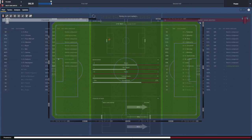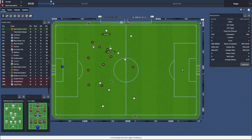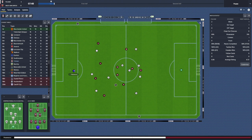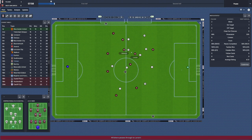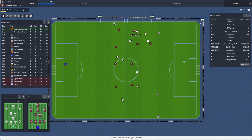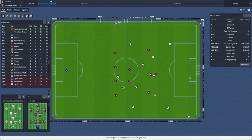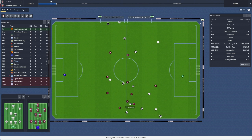Also, I forgot to mention - the board have given us some more money. We are now sitting on £33 million because of an improved financial position. Basically it means win the prem, we've got money. In January I'm going to be looking to spend some money, definitely, on some players in the right wing area. Because as good as Cabano is, he's only good on camera - whenever we turn the camera on he becomes a sort of god. It's quite odd.